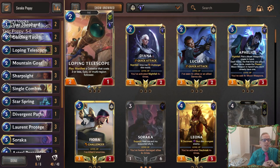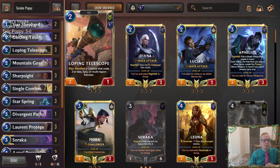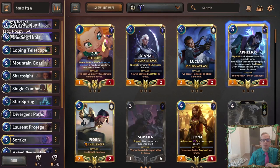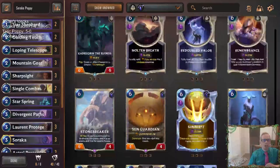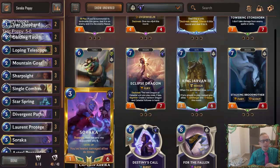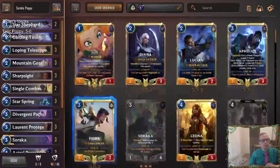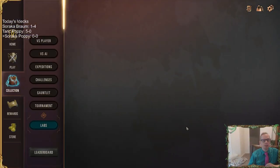We have Star Shepherd that goes well with both champions. Mountain Goat for a one-drop gets us gems that help out both champions. Loping Telescope is in here because it's such a good card — it doesn't work great with Soraka, but if Poppy can grow its health it can stay alive and get healed. There are just so many good cards to manifest. Yordle Ranger would have been nice to fit in — it can grow health of all units — but we couldn't quite fit it. Let's go play our five games in ranked.